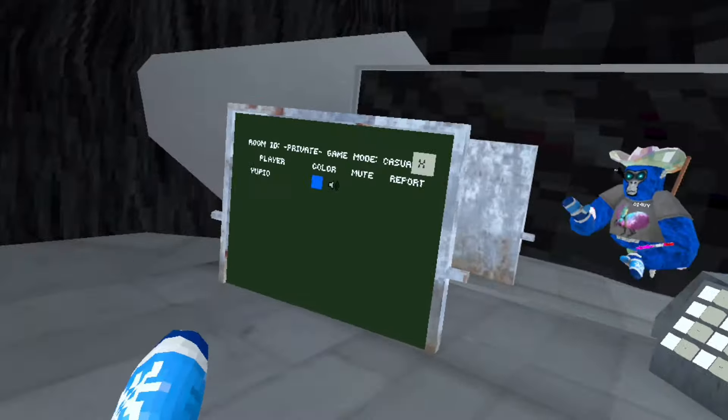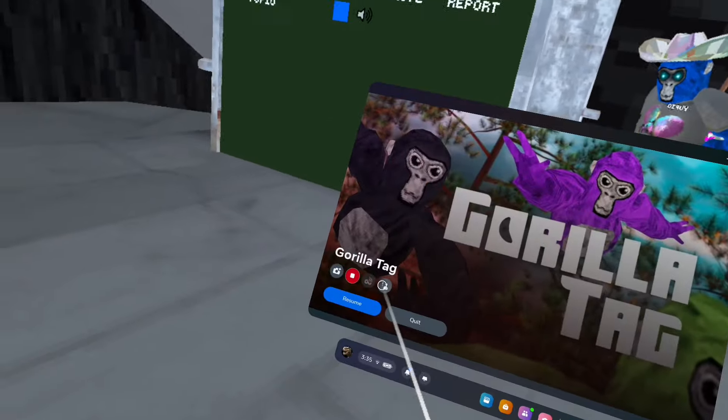So once you do that, you pretty much just open this, press that button, and then press the X. And that will be like that — just ignore that.